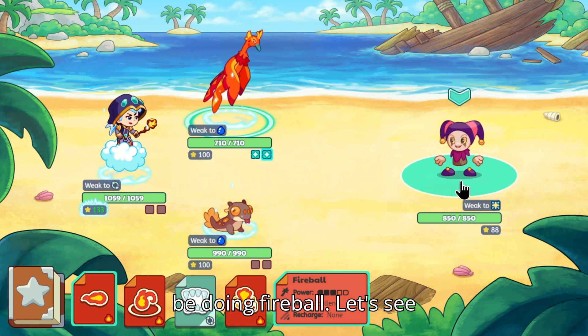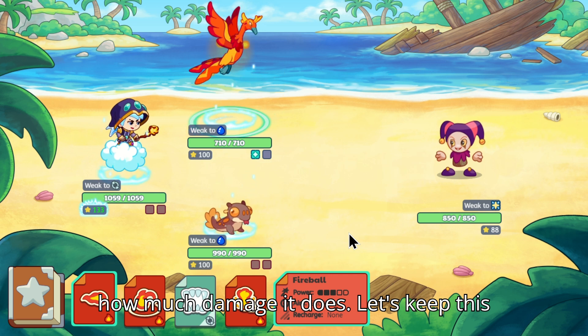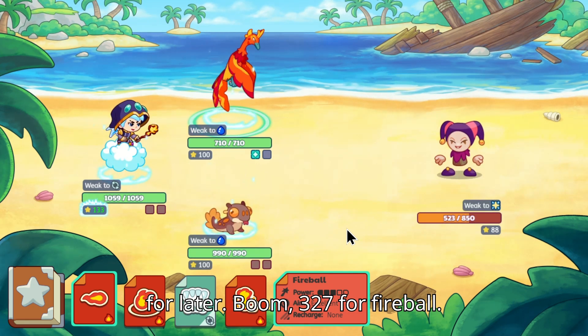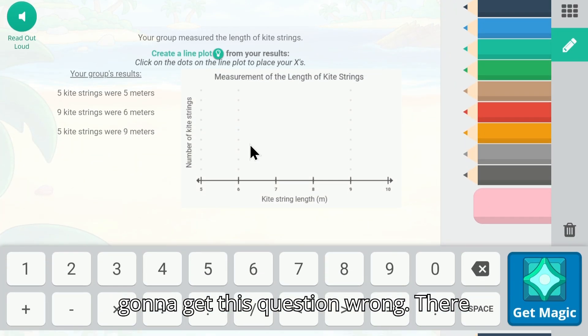First up, we're going to be doing Fireball. Let's see how much damage it does. Boom — 327 for Fireball. That's our six power spell.